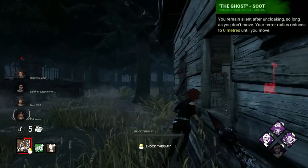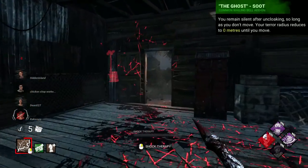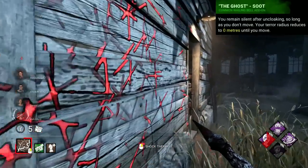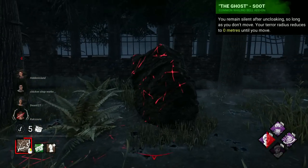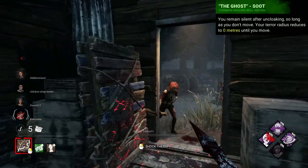Wraith's worst I'm going with the one I covered recently, the then-called Ghost White, which would reduce your terror radius to 0m after uncloaking, but only if you remained entirely still, this effect being lost if you moved. It's like a strange add-on version of Insidious, which is also a really bad perk, except it didn't even remove your red stain, making it even worse than that even.